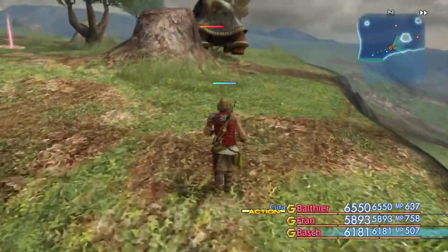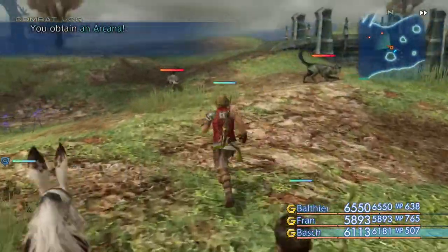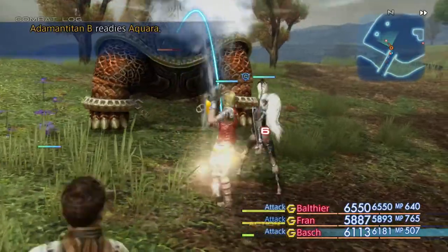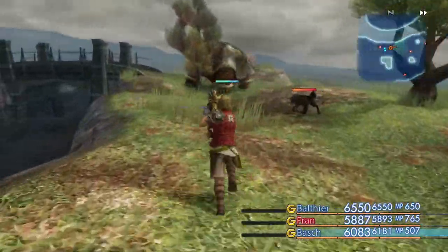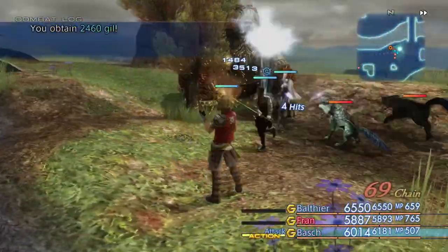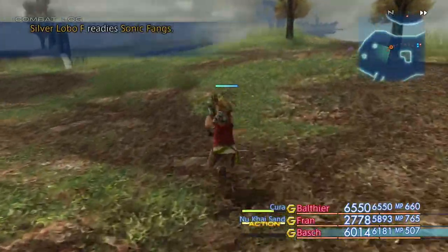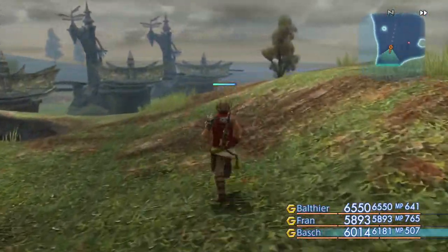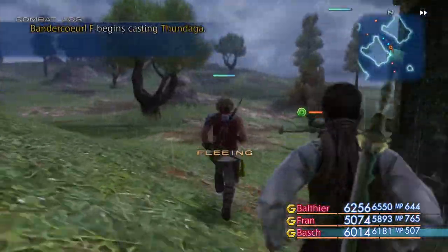So you get your animantite and you get the ancient turtle shell — not the aged one, the ancient. There's a difference, so be careful. These turtles drop two types: they drop the aged turtle shell and the ancient. If you're not paying attention you think you got the ancient but you end up with the aged and got the wrong one. You're going to need the ancient.